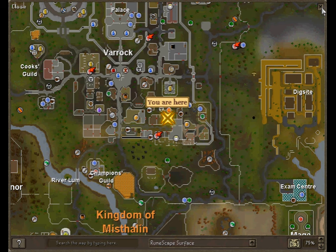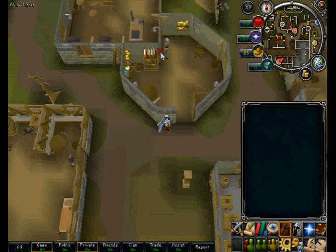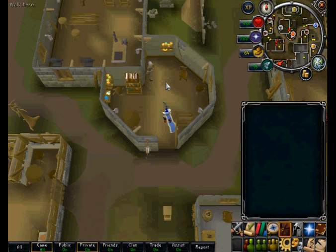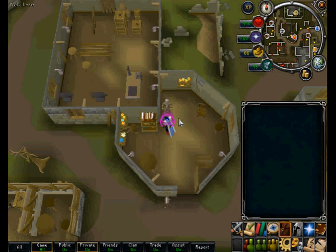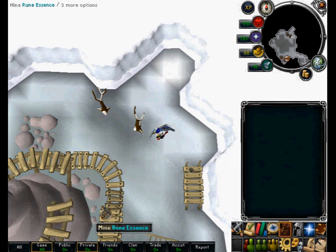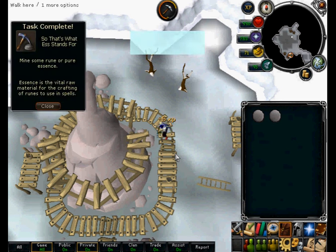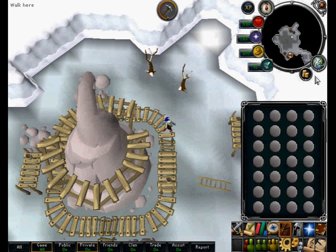If you have completed the quest Rune Mysteries then you can mine pure essence. This requires a mining level of 1 to mine and offers the same experience as clay. Pure essence is worth 111 gold per piece, so I would recommend clay over this.